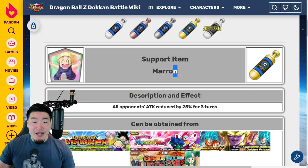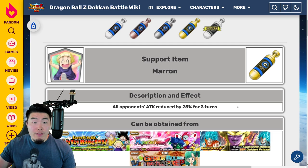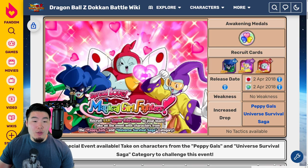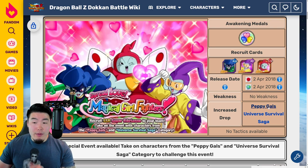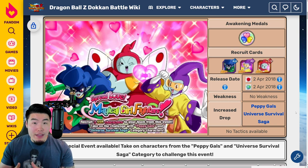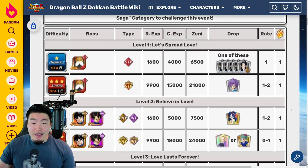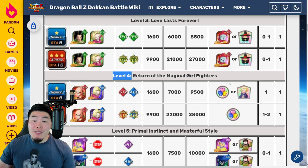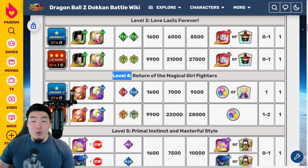And then we have the Maron item, which reduces all opponents' attack by 25% for three turns. A little less reduction, but you get it for three turns, so it's an item with a longer-lasting effect. To get her, go to the 'Spread Love: Magical Girl Fighters' event. The increased drop categories are Peppy Gals and Universe Survival Saga — you can combine them and get over 300% drop rate. The Maron items are on Stage 4, but specifically on the Normal difficulty, not Z-Hard. Keep that in mind — run Normal if you want the Maron support items.